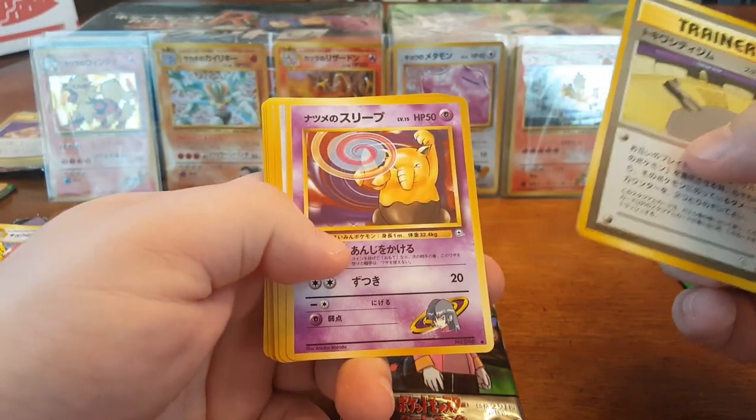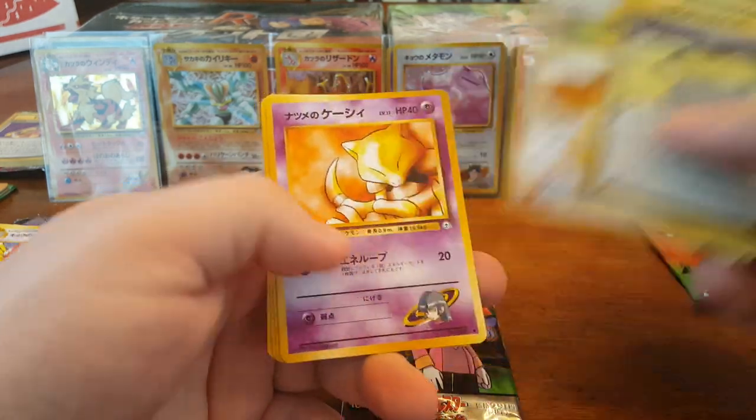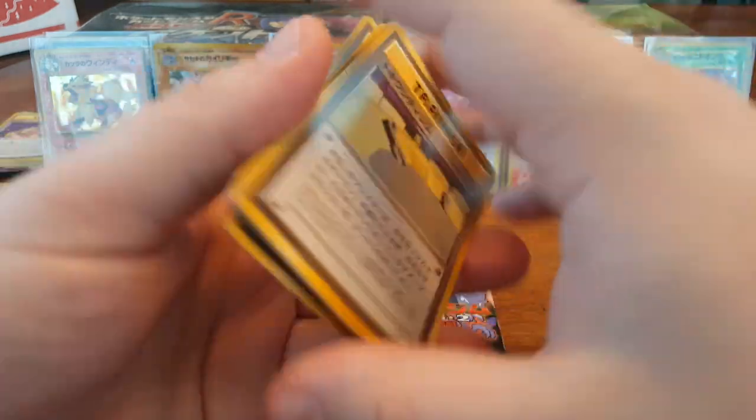The remaining cards from that pack: Sabrina's Hypno, Kangaskhan, Doduo, Abra, Gastly, and Vulpix.